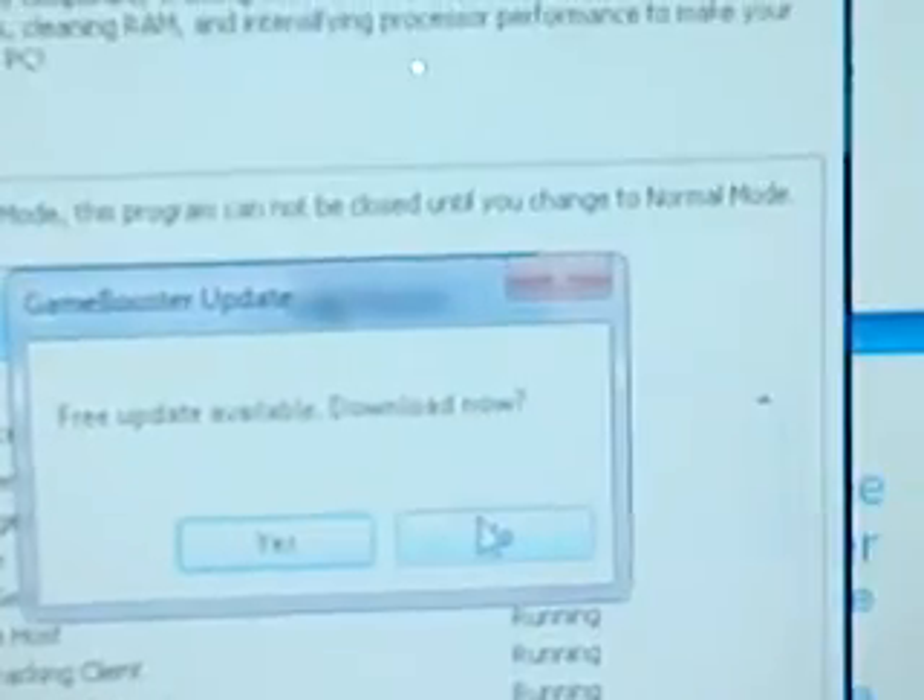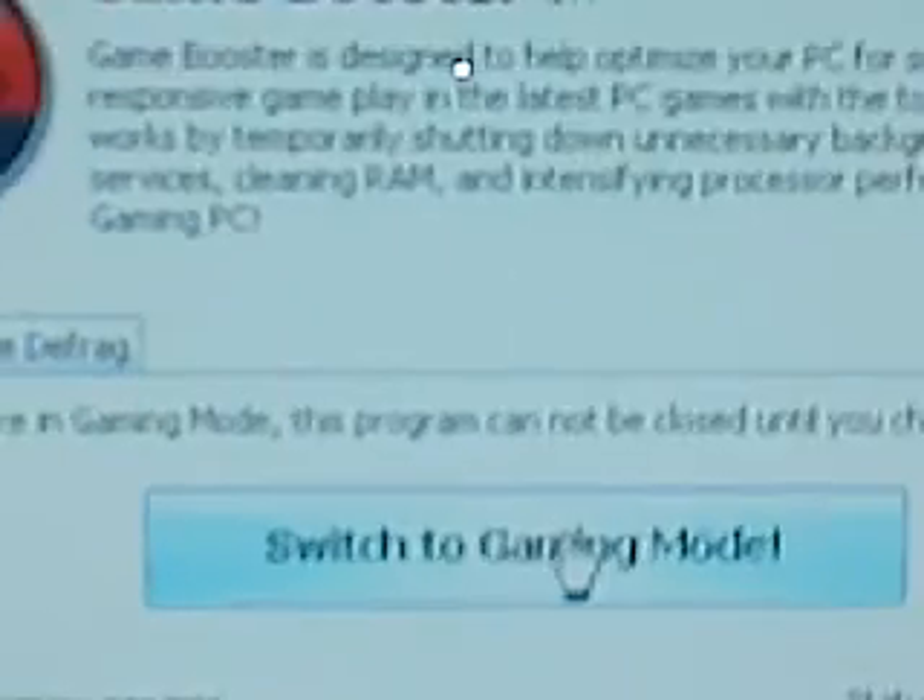Press Run and such. I already have it installed, so you just get it installed and run it up. Then you run the GameBooster application. Windows 7 — no, I don't want to update. You go to 'Switch to Gaming Mode.' You can choose what you want to close and keep open, then close them and it should take about five to ten seconds to work — there you go, that was quick.